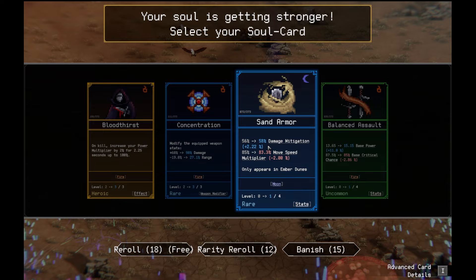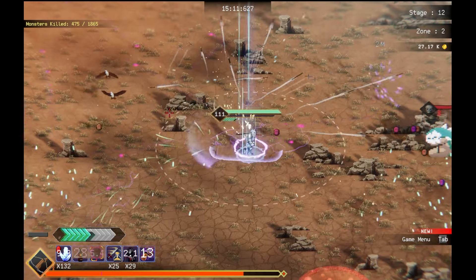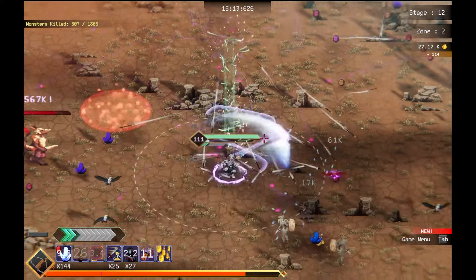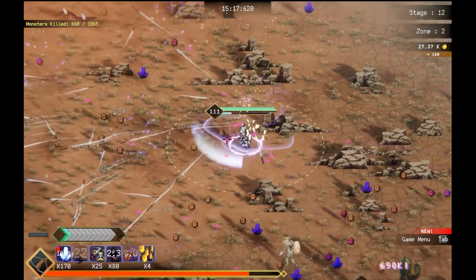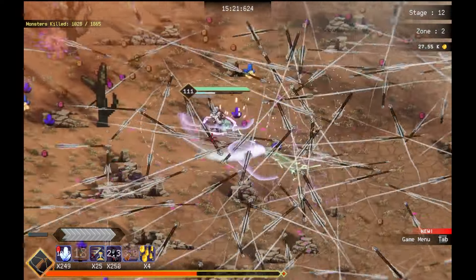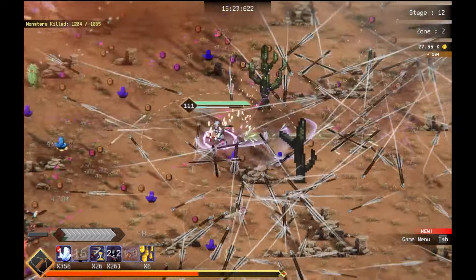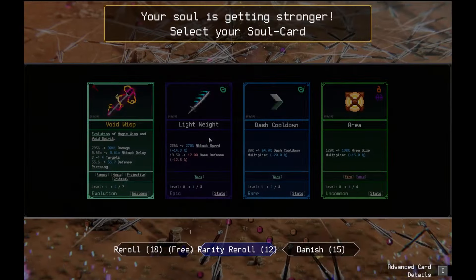Damage mitigation goes up, but move speed goes down. I don't want that. I do want to max up my blood flow. We're almost out of this area so I need to get the upgrades here while I can. Let's not use the active ability yet. Thank you. Foaming away guys.